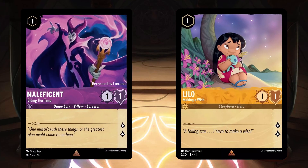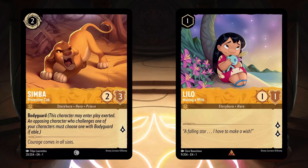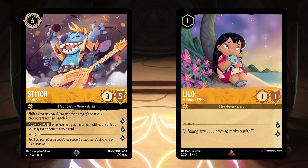Lilo is essentially Amber's version of Maleficent Biding Her Time, and is a great addition to an amber aggro package, especially since you can play Lilo turn 1, and then Simba Protective Cub on turn 2, which pretty much guarantees you being able to quest with Lilo a second time on turn 3. Lilo being in the same color as Simba is also nice because it can potentially delay how soon you have to show your opponent what your second ink color is. Lilo also fits very well into the Stitched Rockstar package, which is thematic.